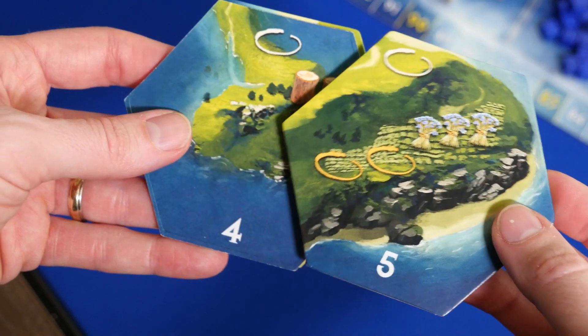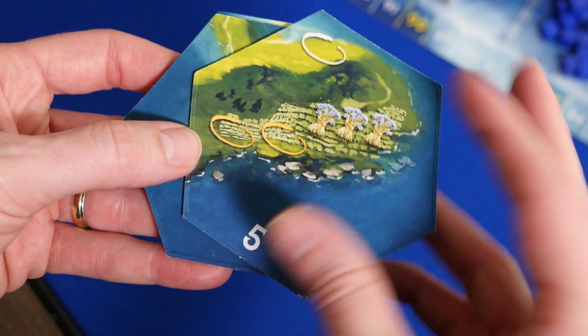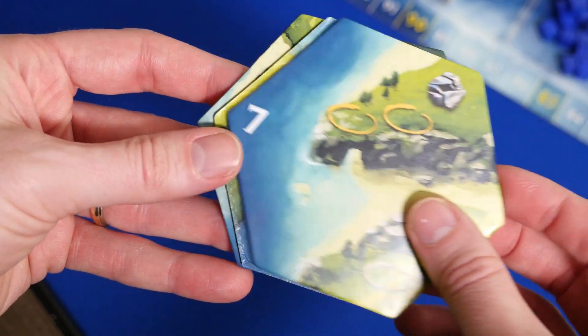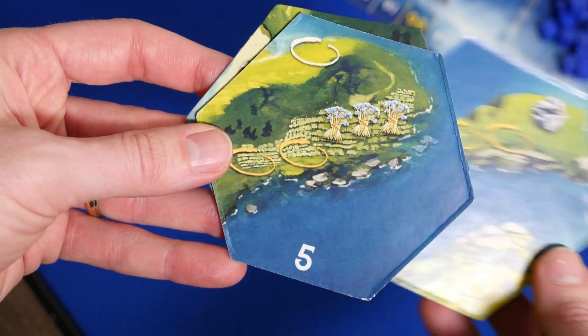It can be risky to place your workers on a tile that has already flipped once, because an event might be revealed that removes that tile from the game and leaves your workers swimming. Now, this is just a prototype, but there definitely needs to be a good way to show which side is the sinking side on the Atlantis tiles — maybe some kind of icon, because right now you just have to see that there is less land on the tile. Also, there are two earthquake cards put in the deck at the beginning of the game, and if one is revealed, they actually reveal two event cards, which can be really devastating if it comes out at the wrong time.